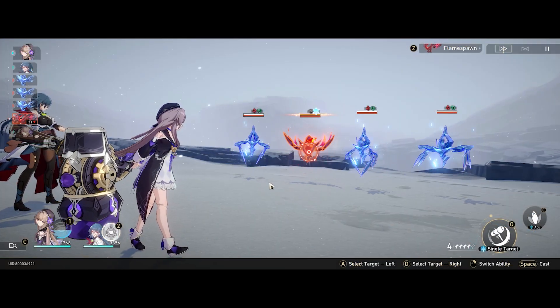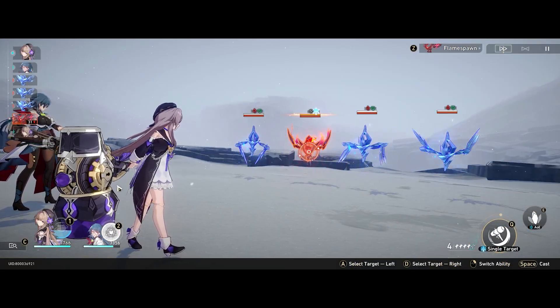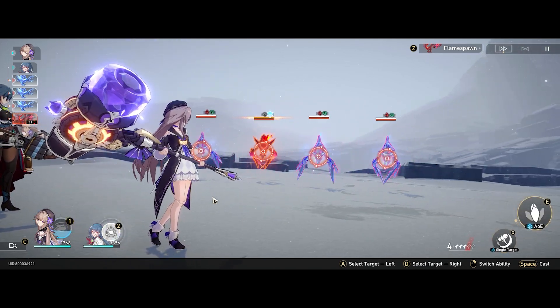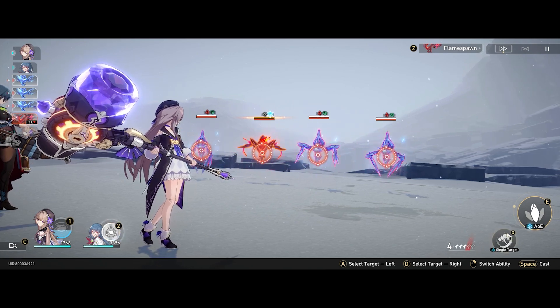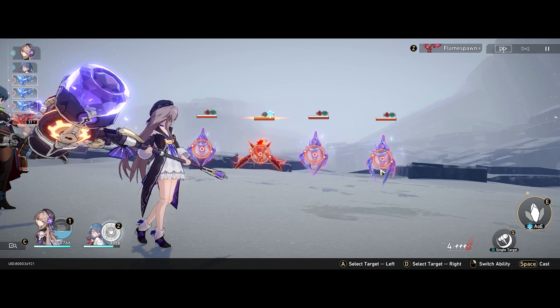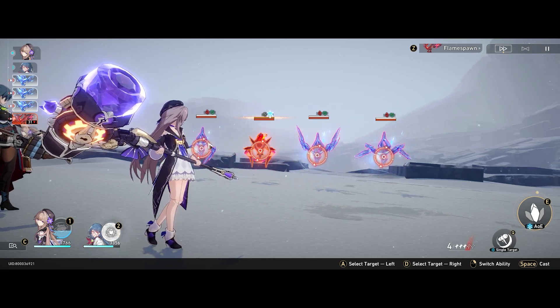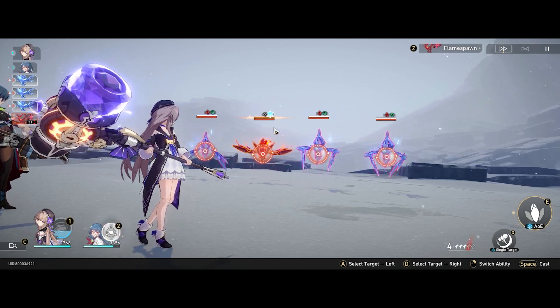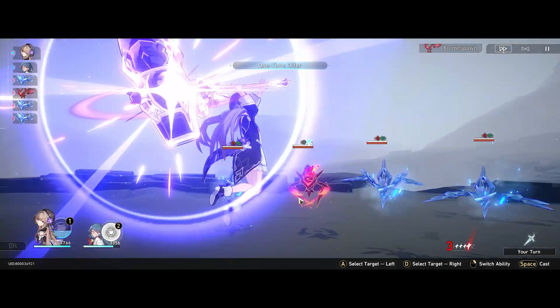Let's talk about how Herta works. The part of her kit that really shines and stands out is her follow-up attack, which we'll demonstrate in a bit. Her single target attack is just normal with no enhanced mode, and her AoE nicely hits all enemies rather than just three units. Let's demonstrate this and hopefully bring an enemy below 50% to trigger her follow-up attack.